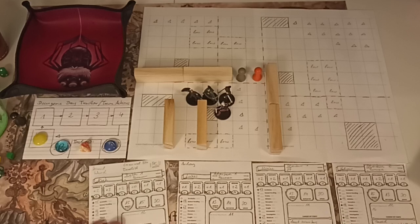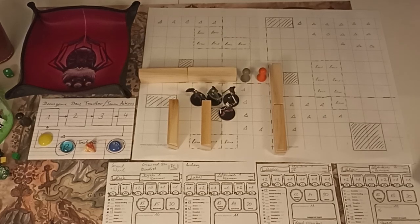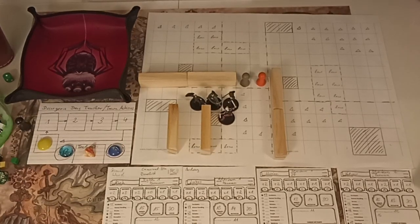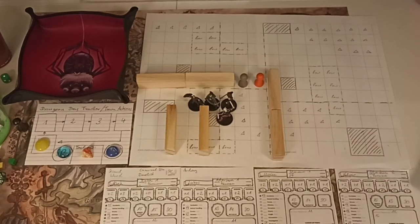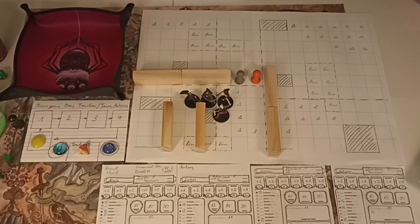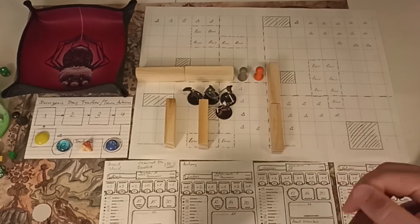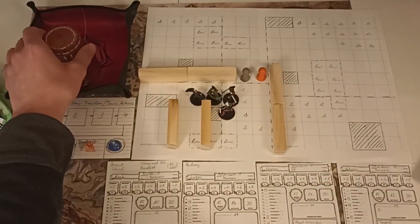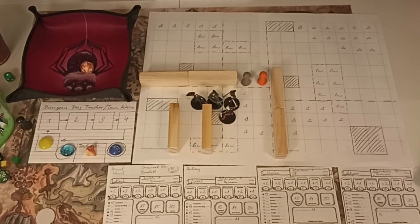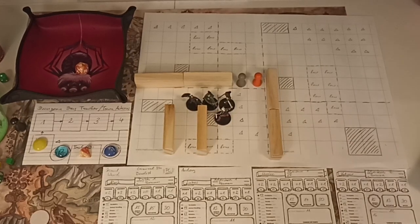Here are the zombies - I already wrote down their stats. They get an initiative modifier of minus two, so I had a slight feeling they might go last, but they're difficult to kill. Rolling initiative for the zombies - they got 18 minus two, that is 16. So actually they go first, because our highest initiative is 15. The zombies have initiative 16.